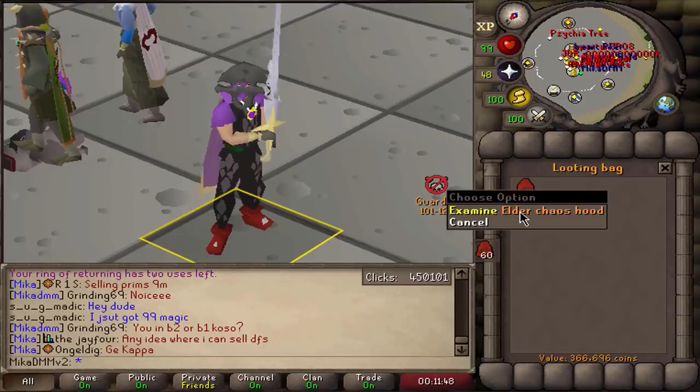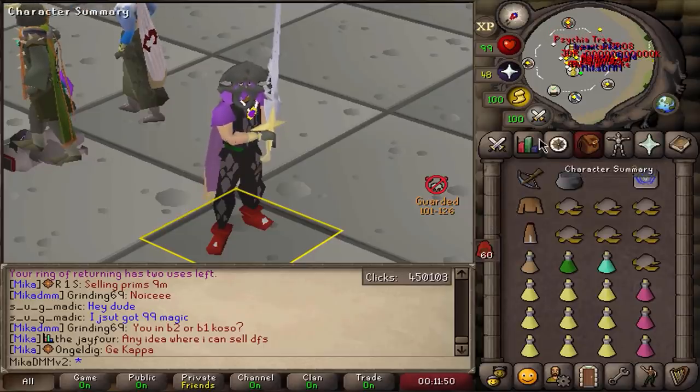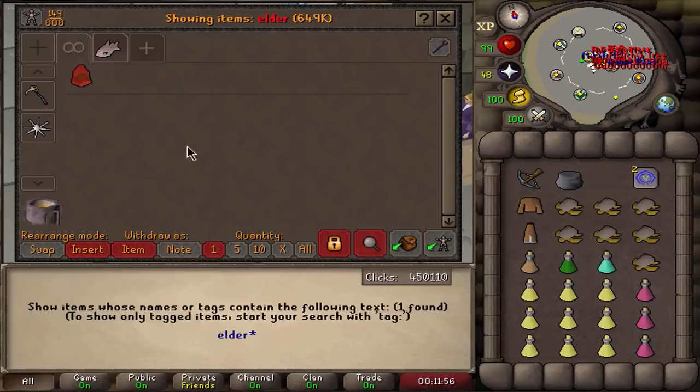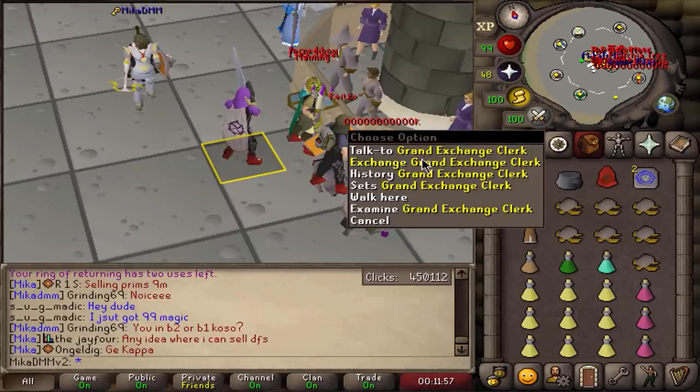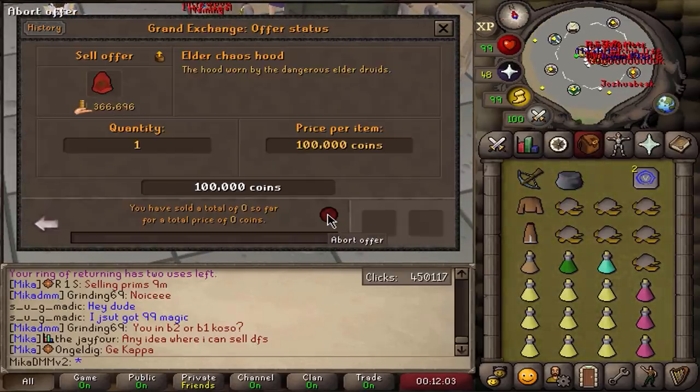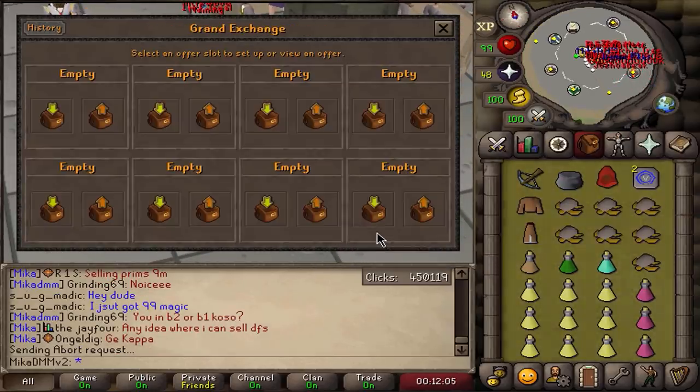I just received an Elder Chaos Hood on our Wilderness Slayer account, so I'm going to quickly see how much I can sell this for. I know it's used in the pure bracket, so it could be worth something. Let's just sell it for 100k and see what happens. It looks like I might try to slow sell it. We'll see.